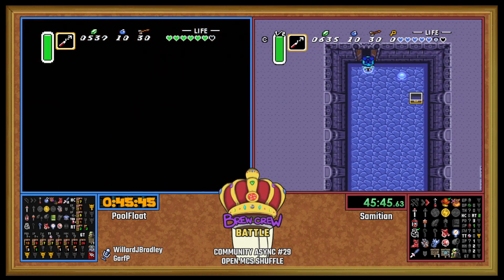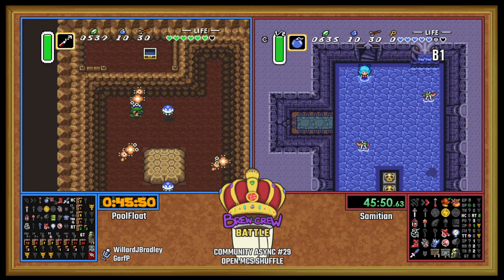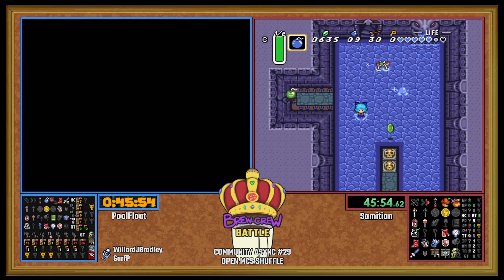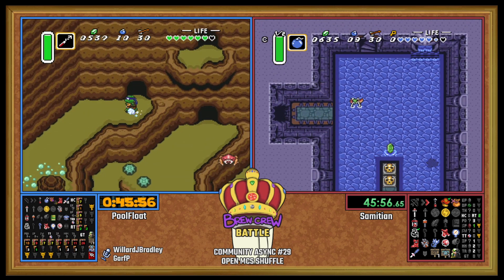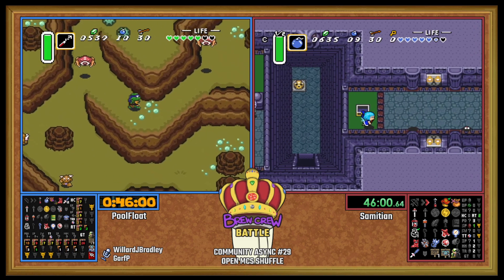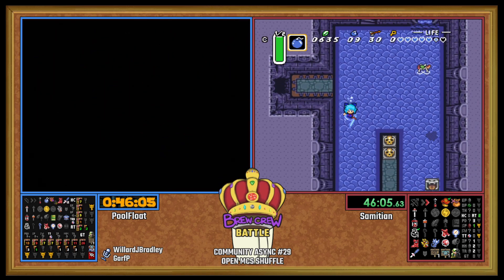First chest — big key of the Swamp. There it is. The next async is already live — it's a mystery mode with forced crossed entrance shuffle. Like your basic cross keys, it's a little bit on the nicer side, so you're not likely to get a pet seed or triforce or swordless.